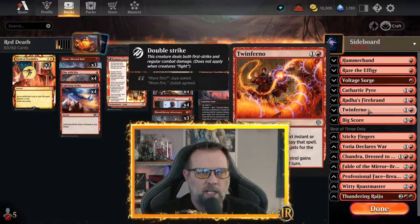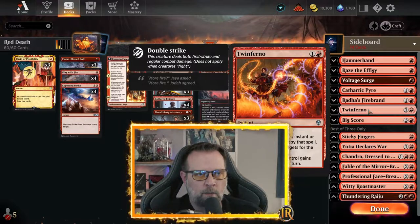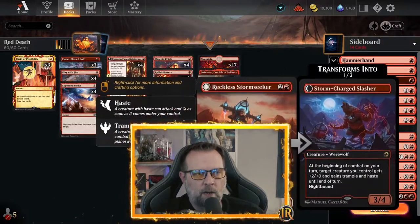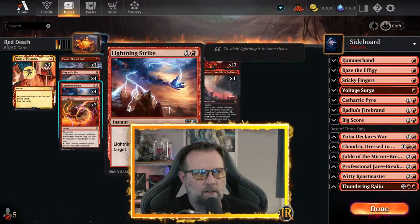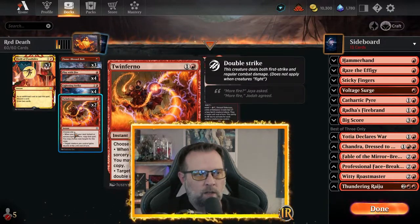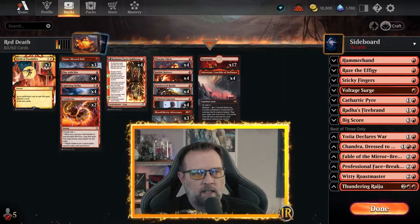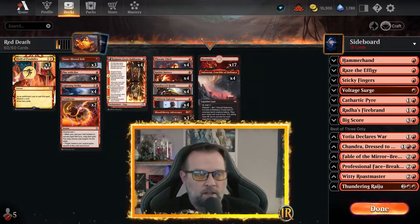We do have Twin Inferno, which I did try in a game — it's not in the video, but it worked really well. When you cast your next instant or sorcery spell this turn, copy that spell and you may choose new targets for the copy. Or target creature you control gains double strike until end of turn. So I think if I was going combat trick, Twin Inferno would probably be the one I'd go with. You may take out two Storm Seekers and put in two Twin Infernos — because a double shot of Lightning Strike is six damage, a double shot of Play with Fire is four damage, or giving a creature double strike for double damage. It can get out of hand really fast. It's kind of a sneak attack, and it's still a budget card so it fits the budget theme.